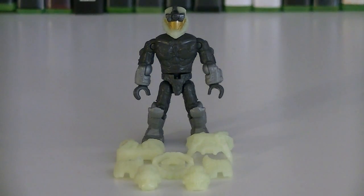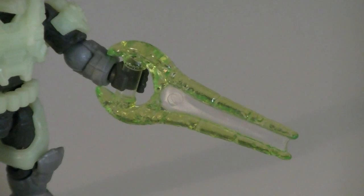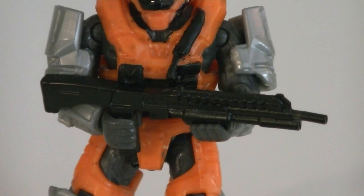The armor for both Spartans is completely removable and customizable with other minifigures, which you can learn more about in my The Future of Halo Megablocks Minifigures video, linked below. Weapons and accessories include a green energy sword and a black shotgun.